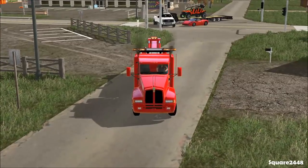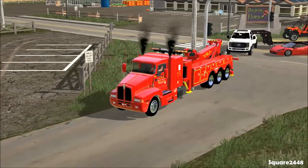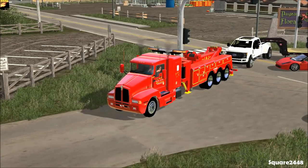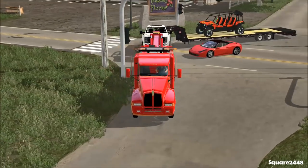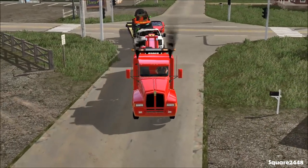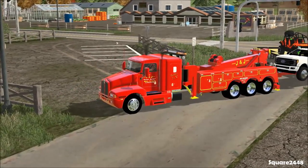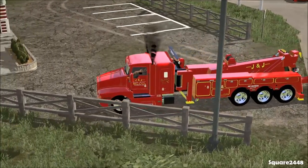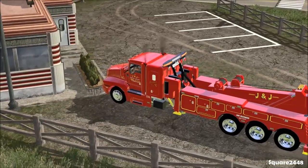We'll turn around in this lot here — it's a lot easier than trying to turn around in the street. We'll back up to the front of this Ford and take it back to our shop. It's completely totaled and not drivable since the whole back axles are broken. Especially when a Ferrari hits you, that's a pretty bad wreck — those cars go really fast.